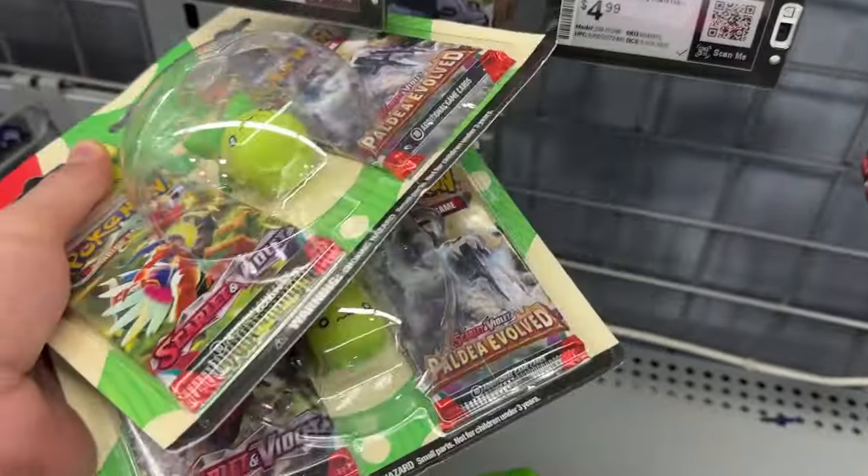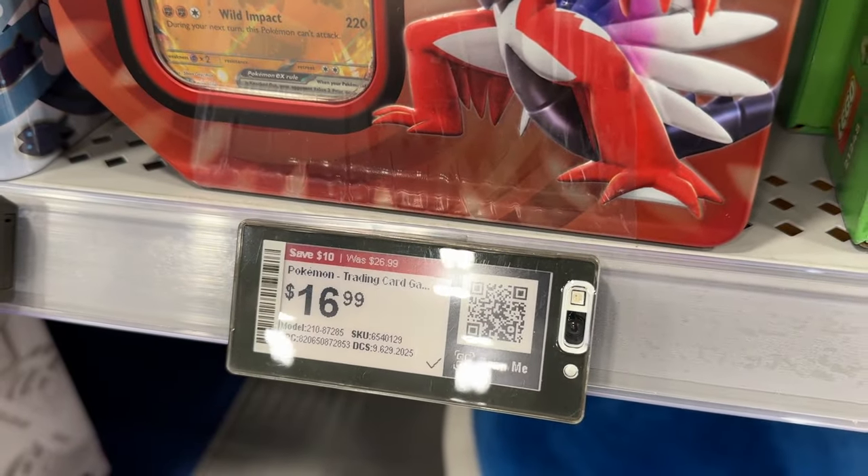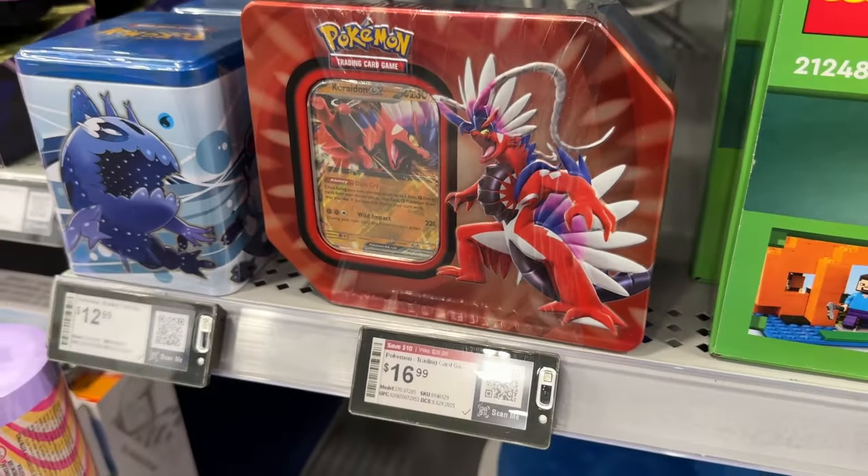So that's $2.50 a pack. Gonna get 2 of those as well. And then last but not least, this Coridon, normally $27 on clearance for $17, so let's look at that as well.